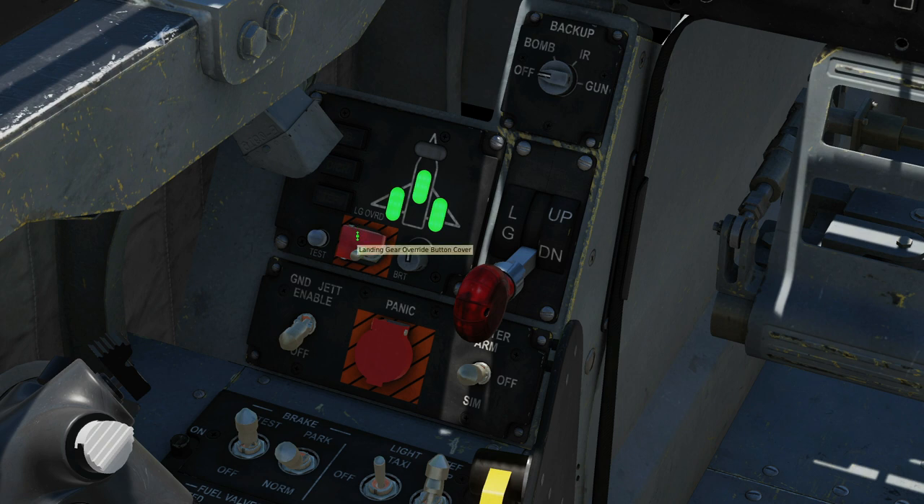Next, we have the ability to override the weight-on-wheels switch. So if we wanted to raise our gear even though the weight-on-wheels sensor was showing — i.e. the plane is on the ground, or the switch is broken — we can put that up and raise the gear. I wouldn't suggest doing that.